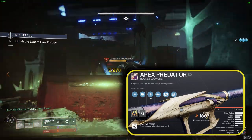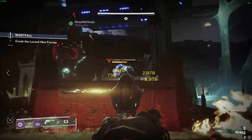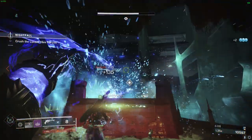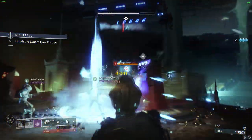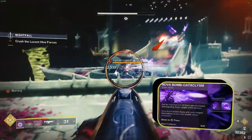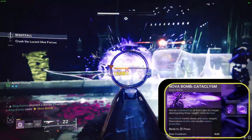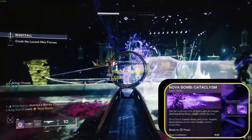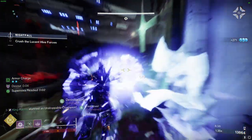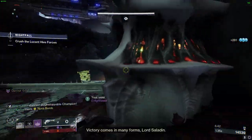Next, we'll explore our array of abilities meticulously crafted for this build. Each ability is chosen with precision to complement our playstyle and enhance battlefield efficacy. Our super, Cataclysm, empowers us to unleash a colossal Nova Bomb that seeks out enemies and spawns miniature black holes upon detonation — an ideal choice for wiping out clusters of foes or taming formidable opponents.